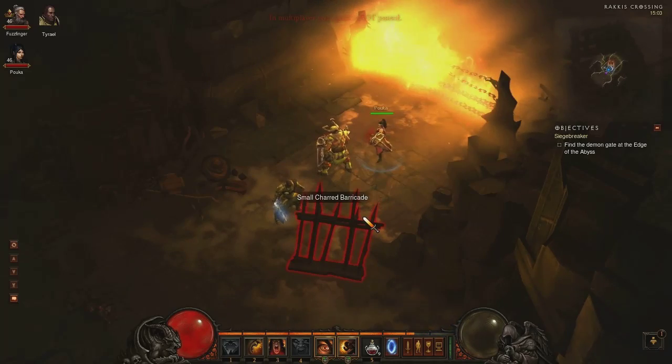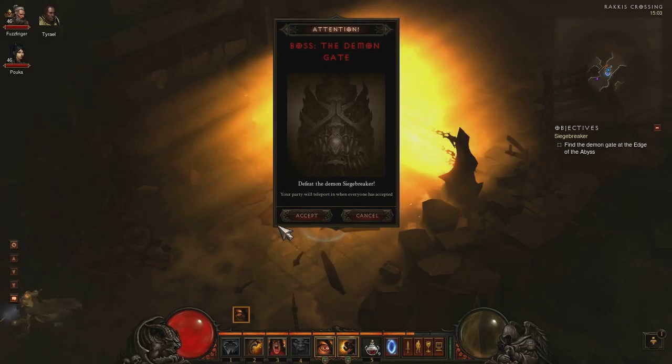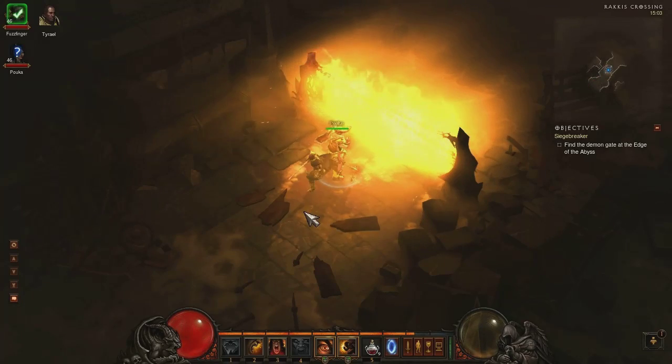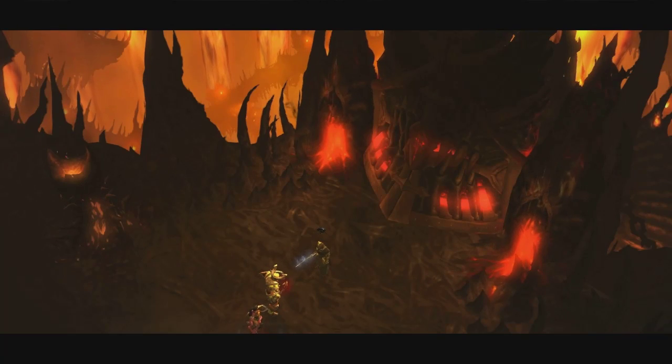Hello everybody, this is Fuzzfinger and welcome back to my Diablo 3 boss guide. Today we will be killing the Siegebreaker Assault Beast. As we continue on through Act 3, Tyrion will be with us for this fight as well, so hopefully it shouldn't be too much of a challenge for you.